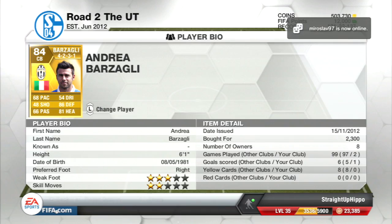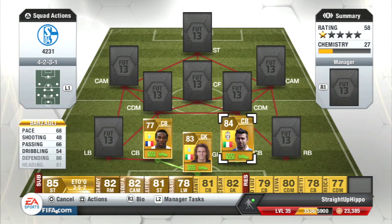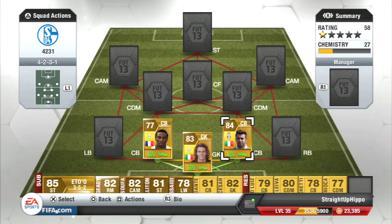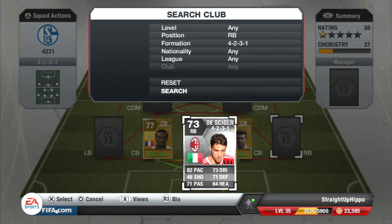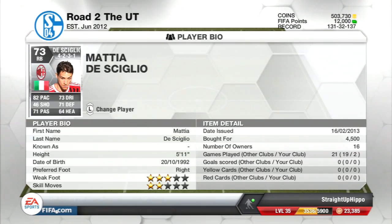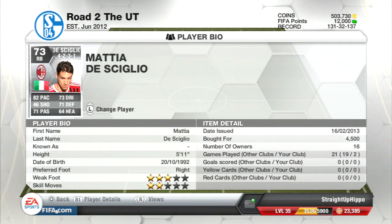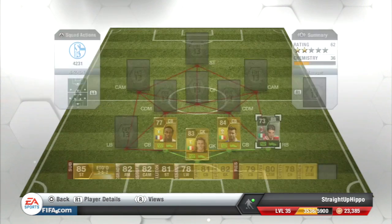My right centre back is Barra Zagli, cost me 2,300 coins. He's pretty OP and overused — these three are just the OP goalkeeper and two centre back combinations you can have in Serie A for this hybrid. The right back is De Giglio, got him for 4,500 coins. I tried to mix it up a bit because I haven't seen many squads with De Giglio. He's quite a good player — he doesn't have 82 pace, he has about 88 pace. He's so good.